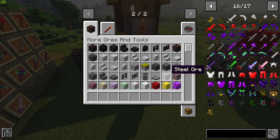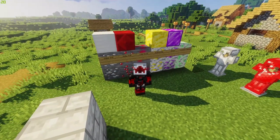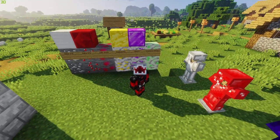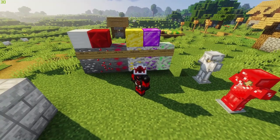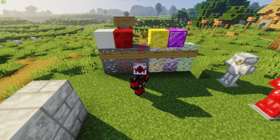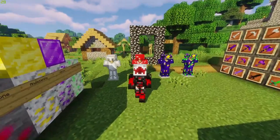Blocks you'll find in the overworld include steel ores and rubies — you can see ruby ore right there. We also have the lifestone, the andersonite, kedzin, and chemical remains. These new blocks look great; I enjoy the texture on them. They'll really add a lot to the world, especially for decoration purposes, but they are also used to craft the new armor sets and tool sets.